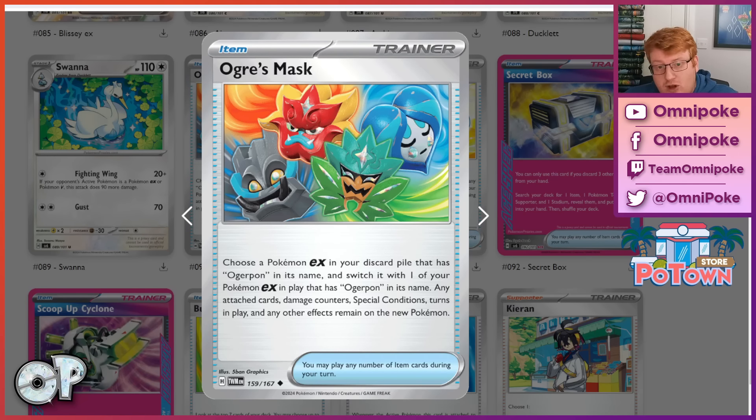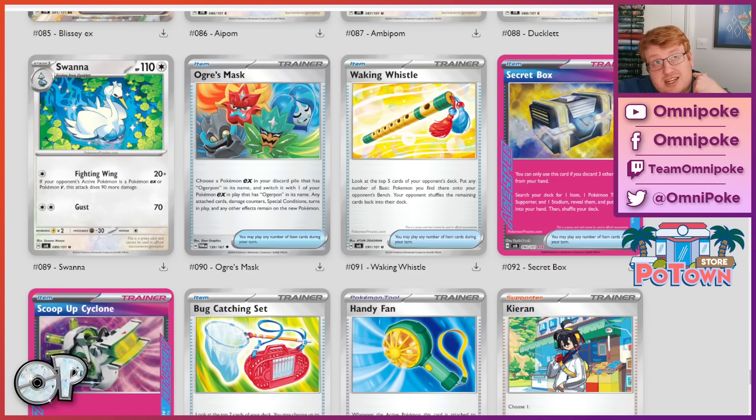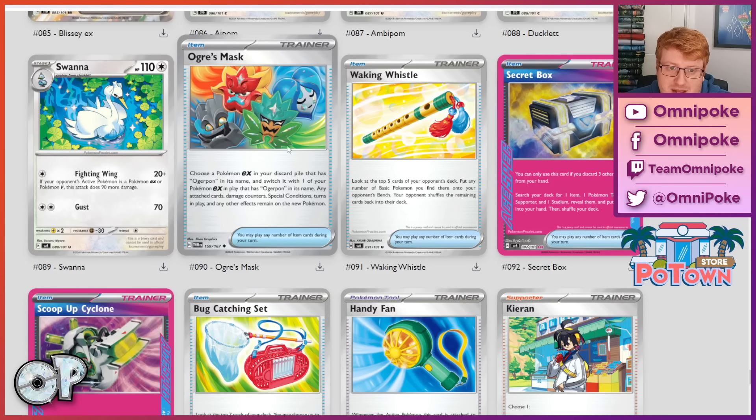The idea around this is that the Grass Ogrepon EX has great onboard inbuilt acceleration, but it can only go to itself. You can springboard off of that Grass type into other attackers. The Water one is a potential bench damage threat, the Fighting one is an annoying walling Pokemon, and the Fire one has the most awkward attack cost but has a high damage output option. The Grass one can at least deal with a Charizard EX. I don't think Ogrepon EX is going to be mind-blowingly broken, but it is probably going to be a high-tempo basic attacking deck. It has inbuilt draw power, so I wouldn't be surprised if we saw a very item-heavy Ogrepon-based deck. The Mask is going to be integral to that style of deck.